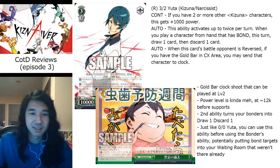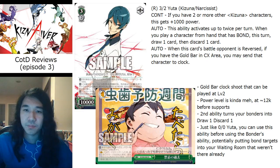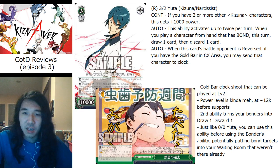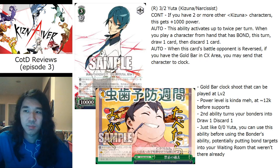Moving on to the clock shooter itself — three abilities. He has a buff: if you have two or more other Kiznaiver characters he gets 1k, so he'll pretty much always be 11k base and 12k with the gold bar. Up to twice per turn, when you play a character from hand that has bond, you draw one and discard one. The last ability is the gold bar combo clock shoot. Note: 'this turn' shouldn't be in that second effect.